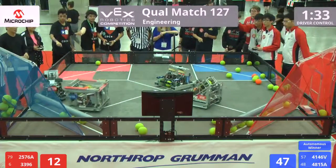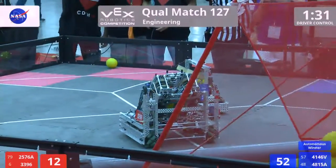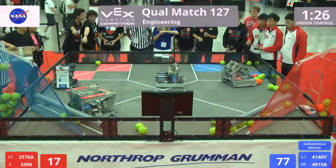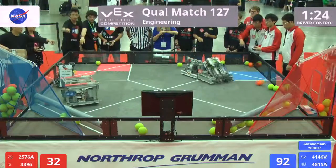Blue with their first shot — 41, 46 V scoring 2 now in that high goal, while 33, 96 does the same for the red alliance. Both blue robots scoring that high goal now.